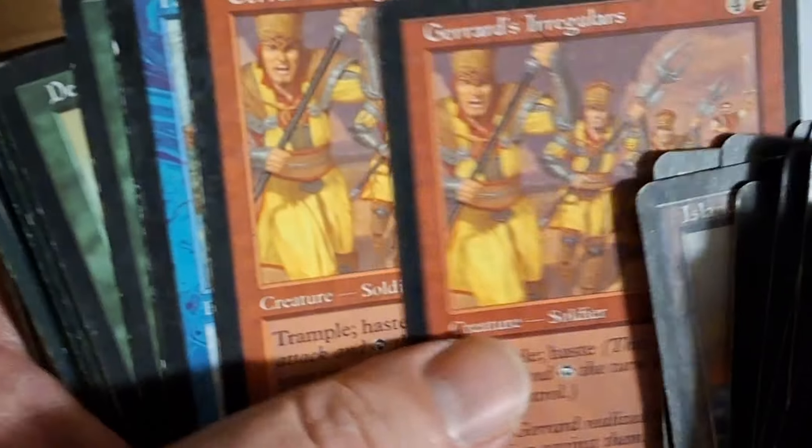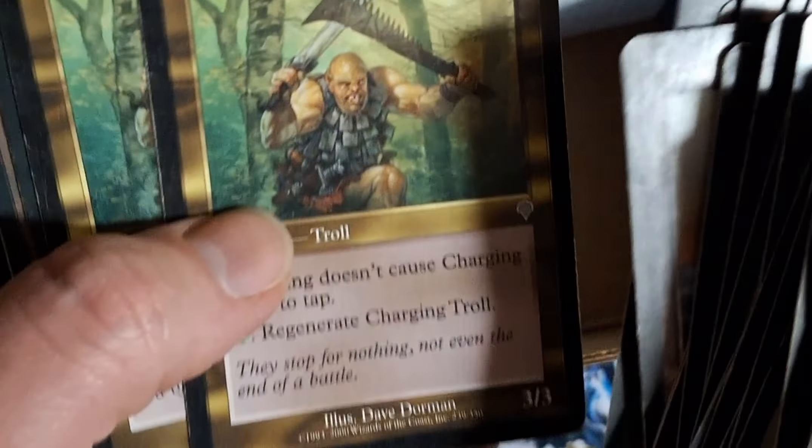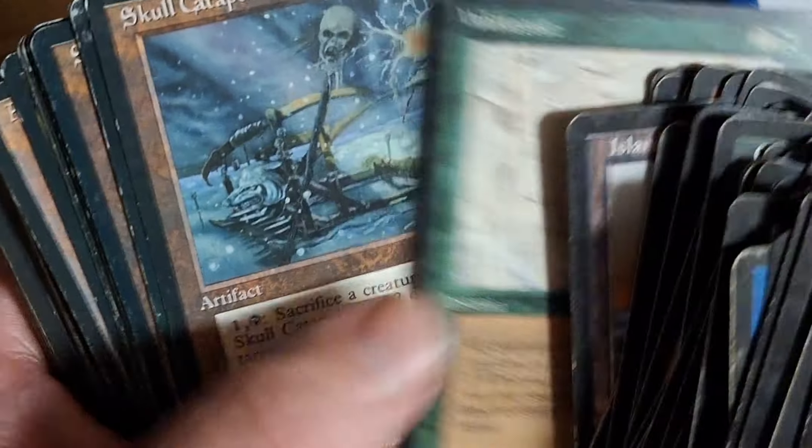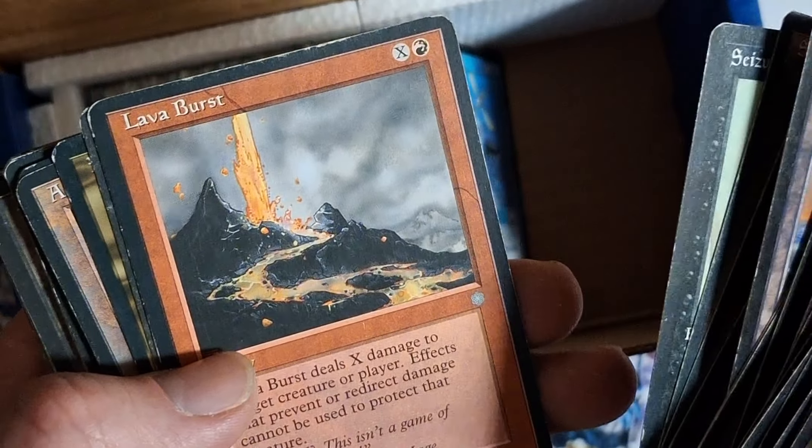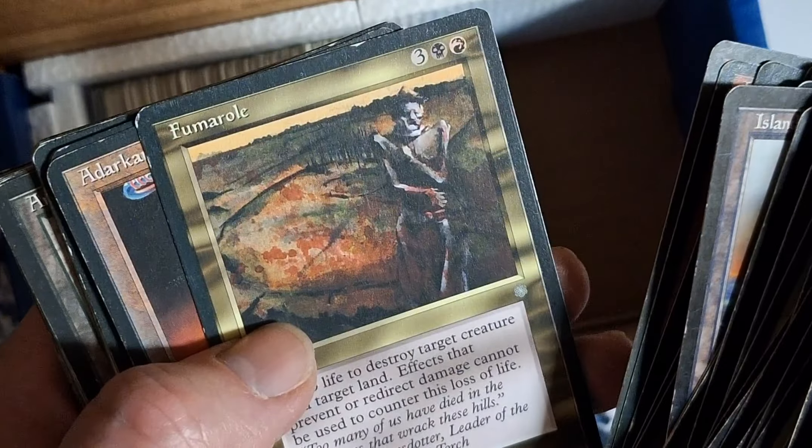Pull a foil, pull a rare foil back then — some of them were big bucks. I can tell you that, especially if they're in nice condition. They drop off real quick as the condition gets worse.